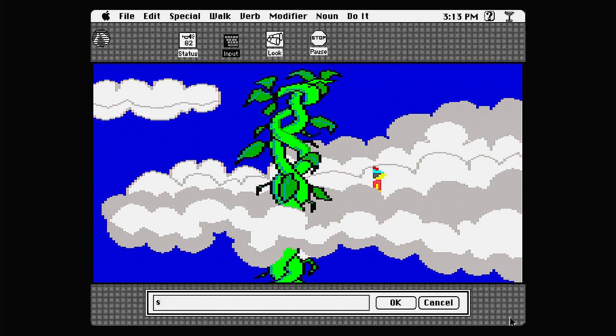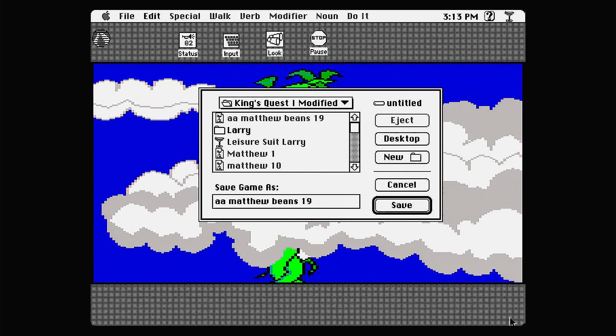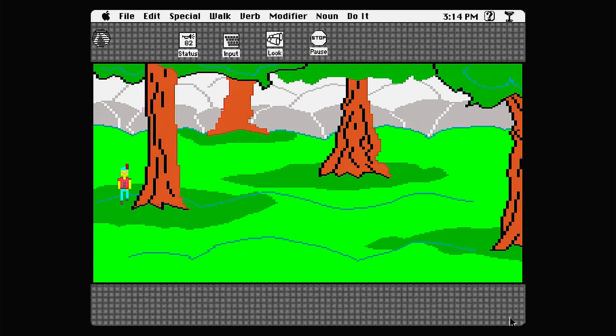I'm just going to walk dead east so we don't fall off the edge of the clouds. It looks like we have a land in the sky, so this is very much looking like that full-on fairytale — Giant in the Sky, does stuff. Can't say I watched that many fairytales when I was younger. Oh hey, there's like trees and stuff here.